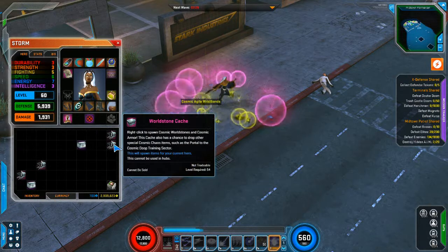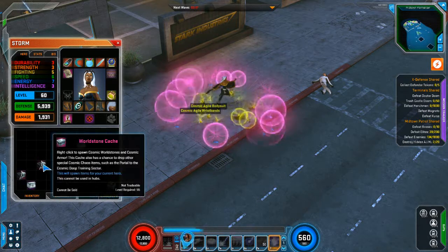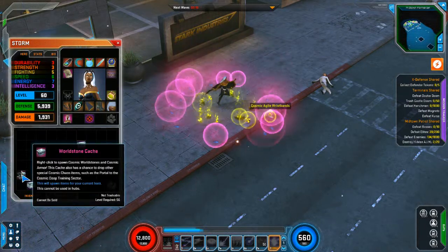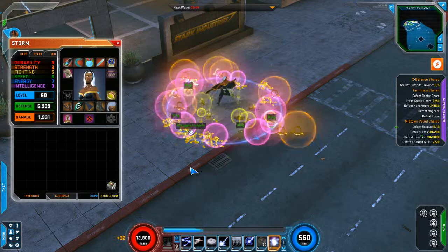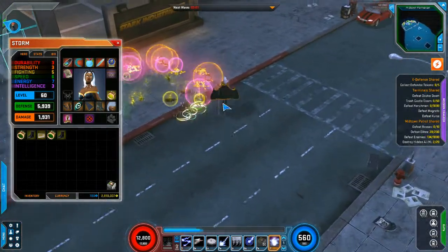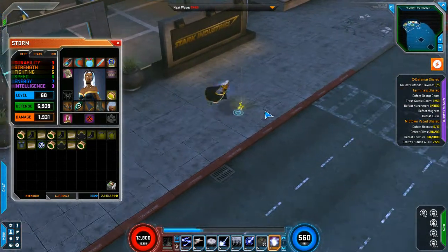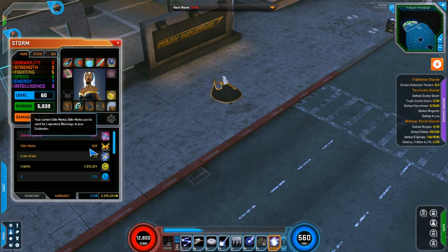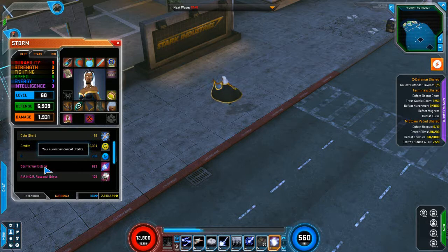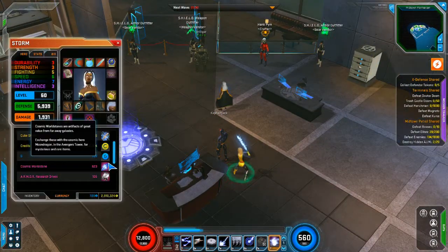So these little chests are Worldstone Caches — they drop whenever you fight enemies, mostly bosses, but you can literally get like ten of these every ten minutes it seems like. So now I gotta pick up all my goodies. Currency-wise, we have 1,007 Eternity Splinters — one of these times I'm actually going to spend an Eternity Splitter. We're up to 623 Cosmic Worldstones, and that's what we're working on this week. If you can collect a whole bunch of them, you can actually get the Cosmic Dupe companion pet.